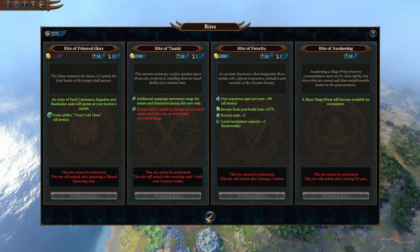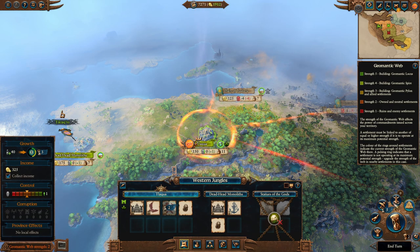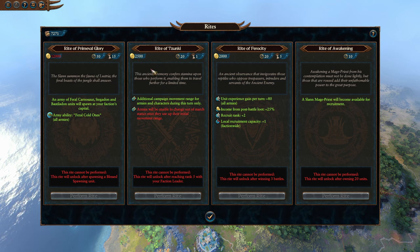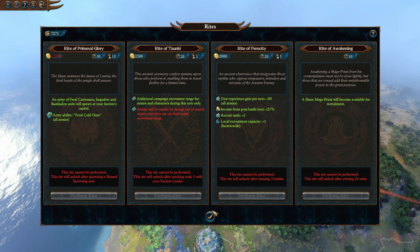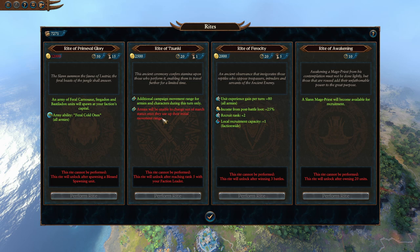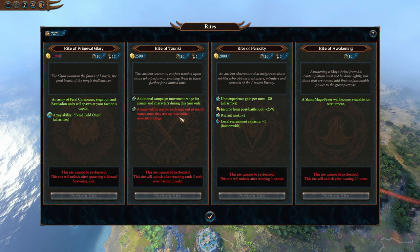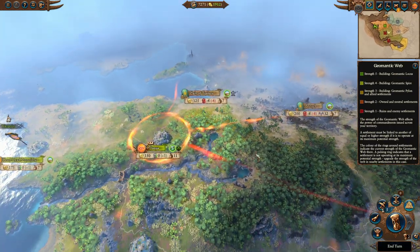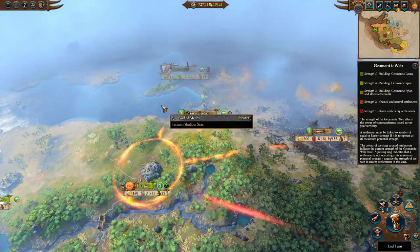In this case, Tik'taq'to, who we're looking at right now, has his own unique Rite. When he uses it, it increases the movement range of all his armies, but once they move a certain distance they can't leave march. This allows him to shoot around the map. Other Lizardmen have other Rites - if I remember I will talk about them in the starting lord sections.